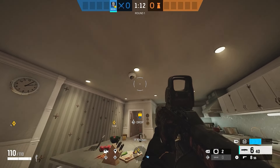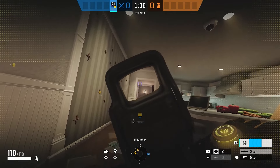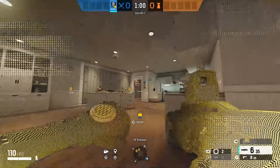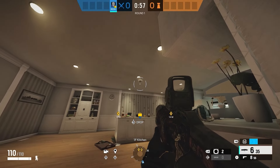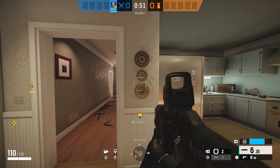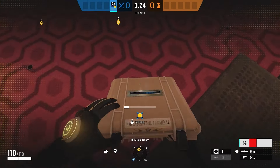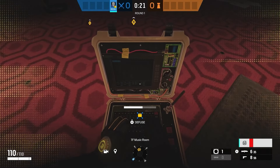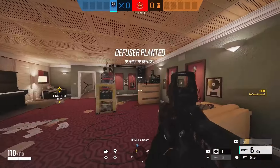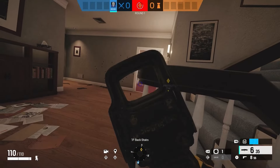I'd use her ability and just try to take them out. She'll hide herself from the observation tool. Now if she's shooting, I think she will show a little bit of an effect, but she'll still be cloaked from the observation tool. So it's still a win-win. You're okay to use Nook's ability — it's not too bad. Use it to move into the objective, get a plant, and if you're clear, go ahead and plant.